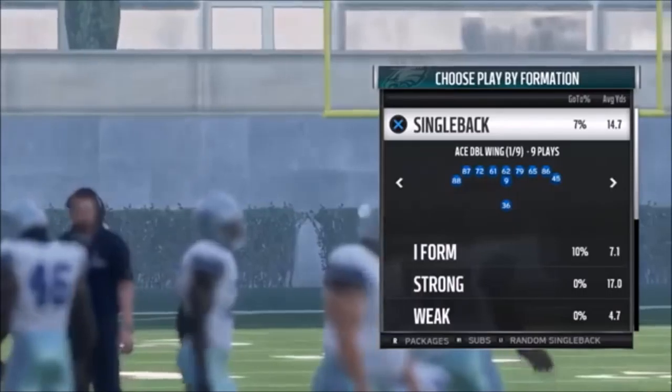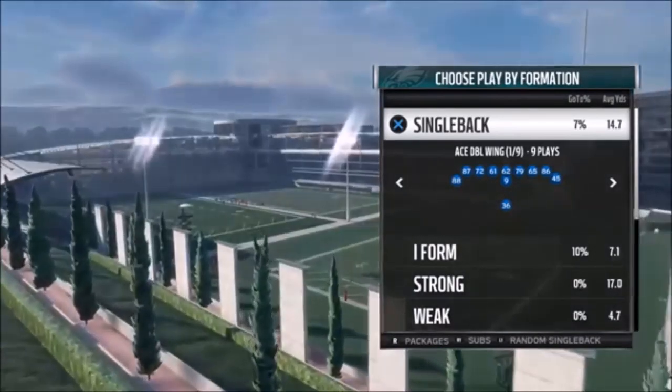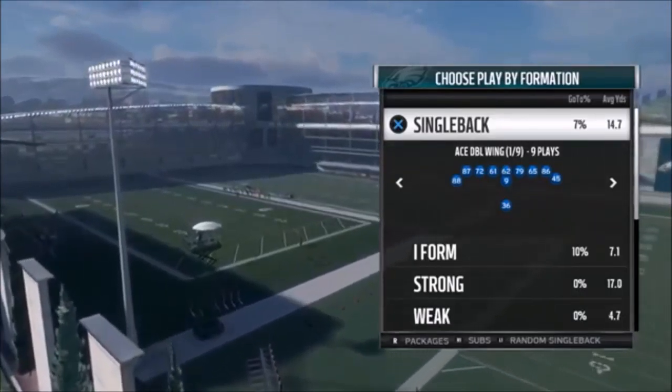This is not a very popular playbook. As far as alternate playbooks go, I would say West Coast is the most popular. But I'm using the Run Balance today, and the formation I'm using — you're looking at it right now — is the Single Back Ace Double Wing.